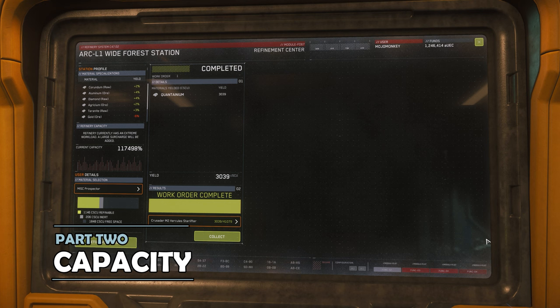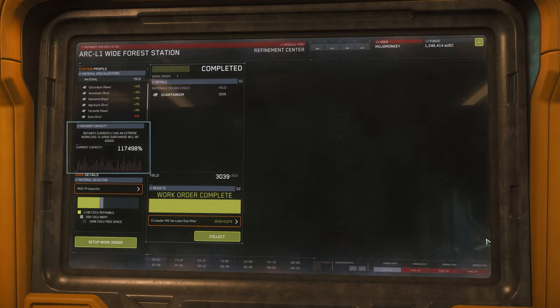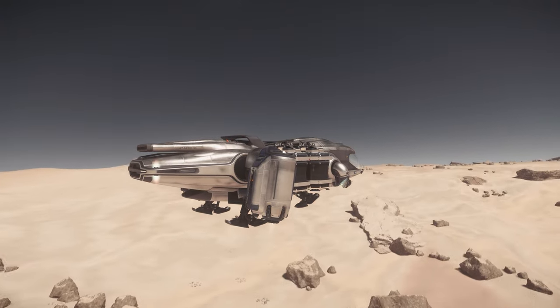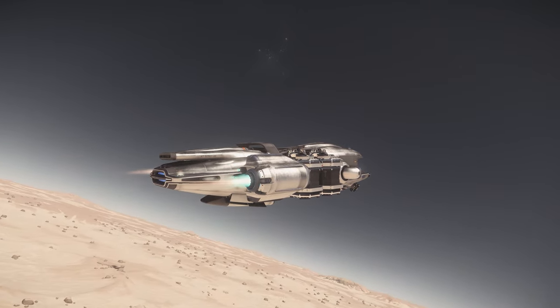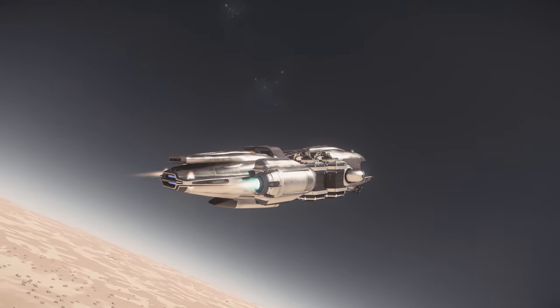The refinery screen also shows the current capacity on the left-hand side. A higher capacity means you end up paying a little more. In reality, all of the refinery stations in game are usually overworked at the moment, so that will apply everywhere and doesn't really make a difference.